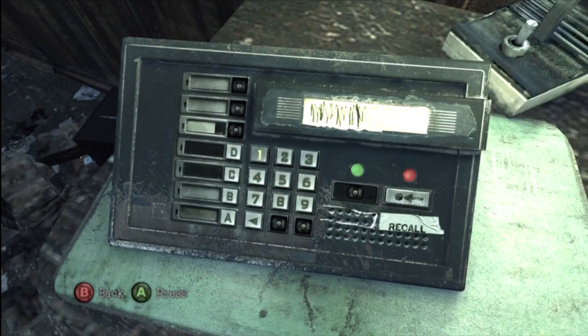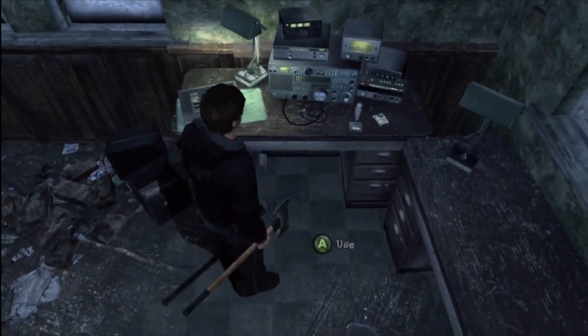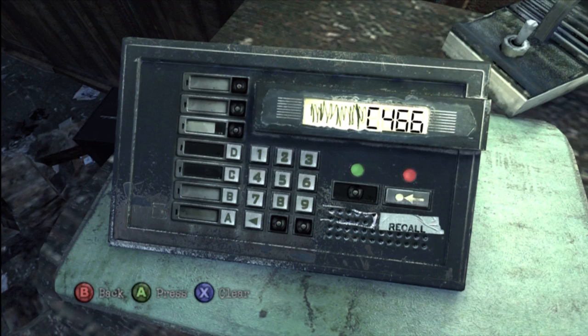I had already done this, so I'm just going to enter the numbers and read them off to you so you can do it quickly. Each time you enter one, you then scroll over to this red button, which is to call the cop cars back so they'll never be roaming the streets again — so you can feel free to run around and just run into regular enemies.